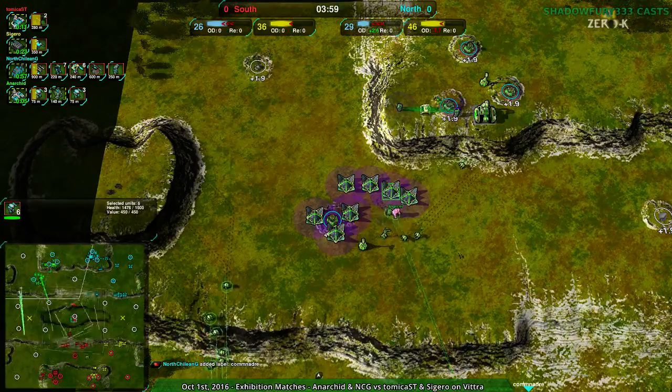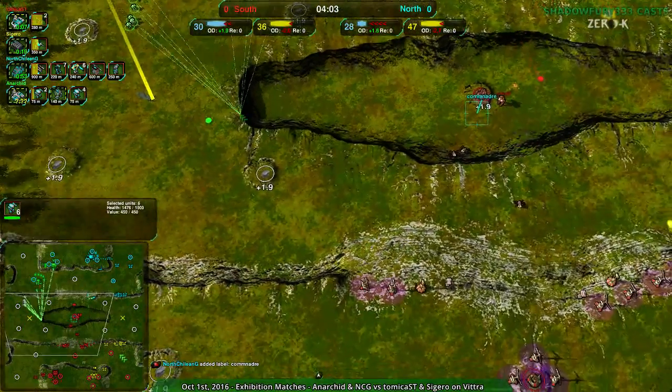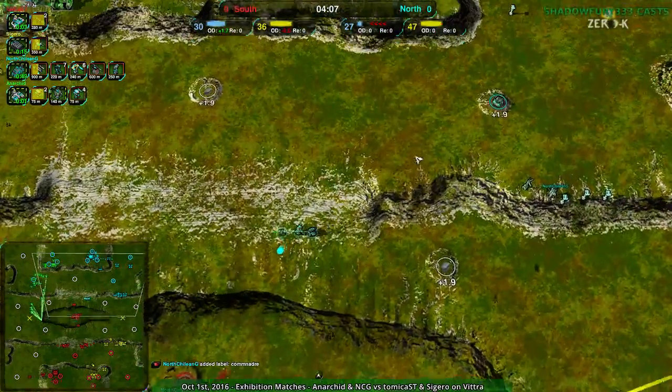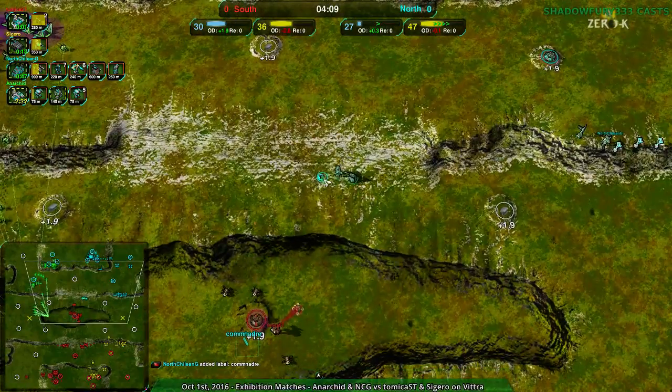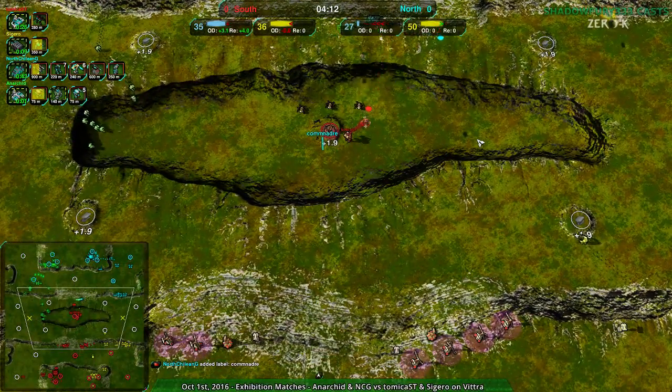So south team knows how Anarkid's set up and kind of knows what's going on up north. Sigeru going pretty heavy for Zeus. The eastern side is basically all heavy assault forces. At this point North Chilean G has the much better composition — the Jacks aren't really meaningful, but the others definitely are.